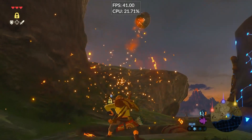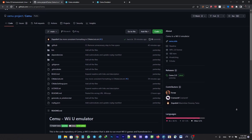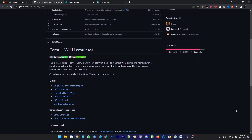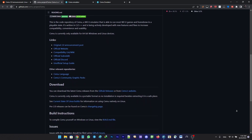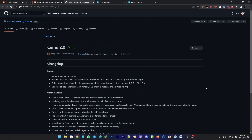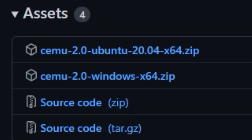Hey guys, just wanted to give you a quick heads up: Simio emulator version 2.0 is now released. The big news is that Simio is now open source, and the GitHub repository is already available — anyone can contribute or study the codebase. Linux builds are also available, but they are experimental and very rough around the edges.